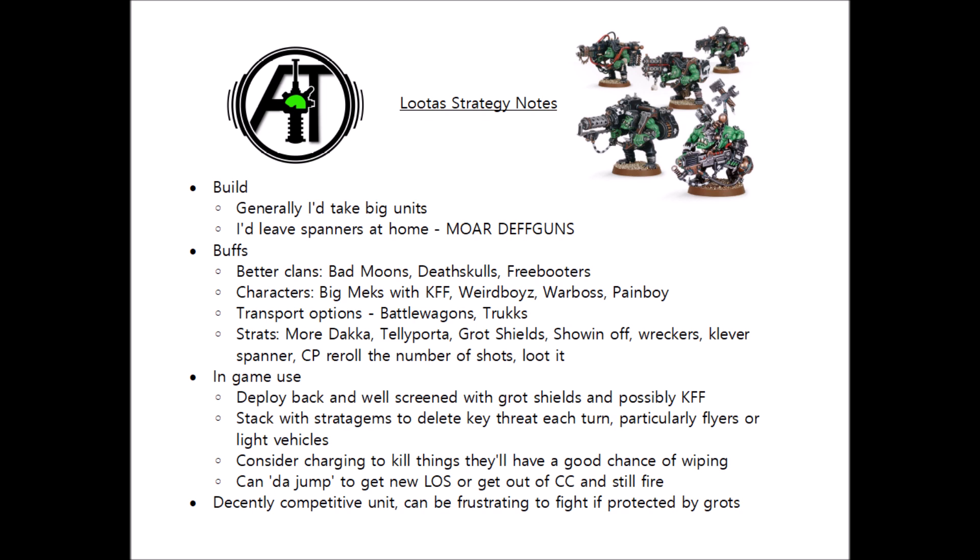Next we have Loot It for 1 command point — if a vehicle was destroyed within 3 inches of the unit, they gain +1 to their saves for the rest of the battle. It's particularly viable on looters because on a 4+ the command point spent is refunded. Next we have Moar Dakka, the 2 command point stratagem to allow Dakka Dakka Dakka to proc on a 5 or 6, which is great if you're moving your looters or shooting at something with -1 to hit. Next we have Tellyporta for 2 CP — sometimes it might not be a bad idea to keep them off the table and come in for a full broadside of shooting turn 2, though you'd likely need Moar Dakka as well to keep them accurate. There's something very scary about an enormous unit of 48-inch range weapons that can teleport down and hit pretty much exactly what they want. We've also already mentioned 2 CPs for Showing Off for Bad Moons, and the 2 command point Wrekkas stratagem from Death Skulls — both of which are excellent on looters.